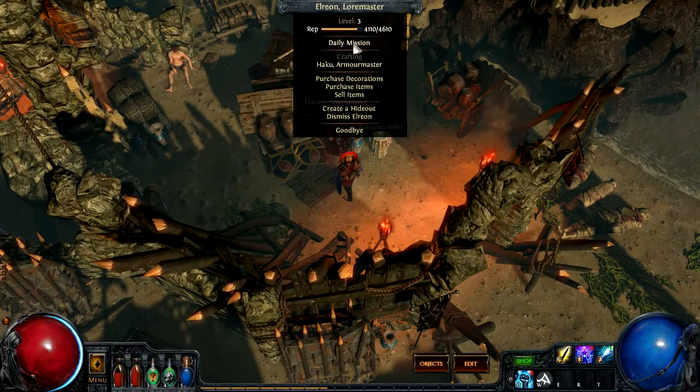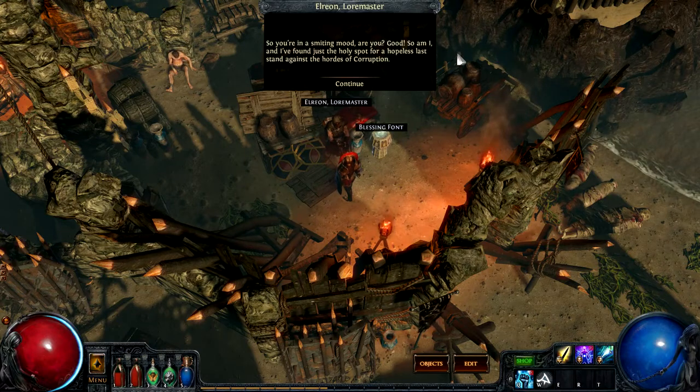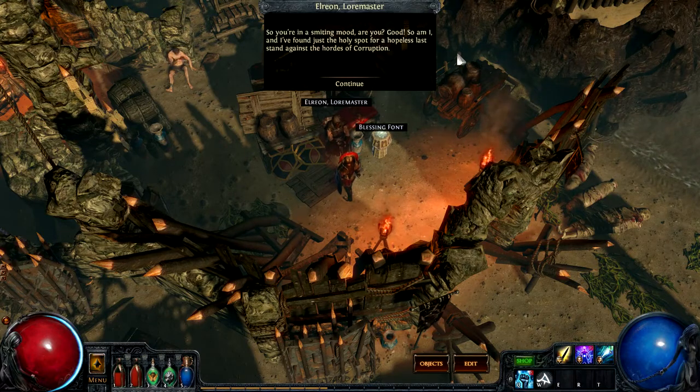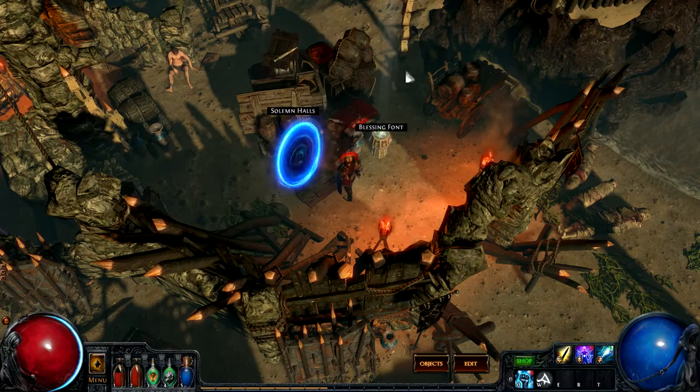Arion does have a daily mission for me. His one is quite interesting — it involves defending a relic from different invaders. So you're in a smiting mode, are you? Good. So am I. And I found just the holy spot for a hopeless last stand against the hordes of corruption. I'm going to follow him and see what I find there.